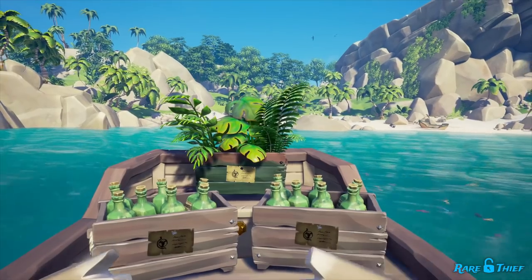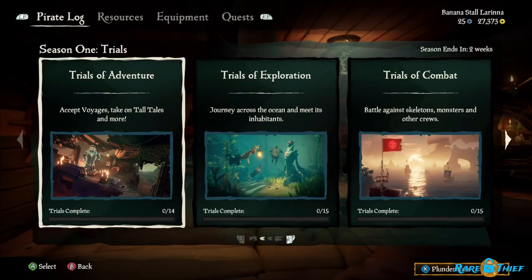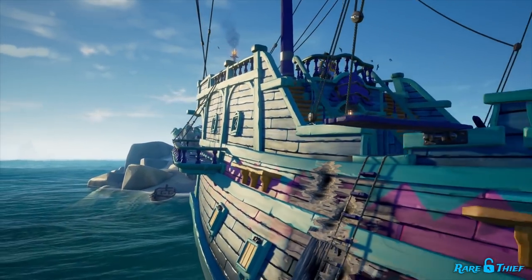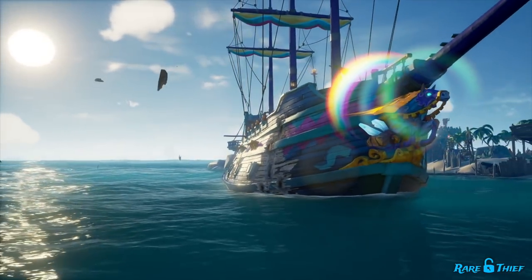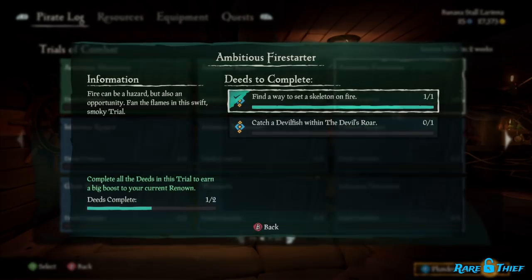For each Deed and Trial you complete, you will receive renown, and you will also earn renown when the entire trial has been completed. You can view all available trials in the Pirate Log in-game, where you'll find four categories: Adventure, Exploration, Combat, and Sea. Similar to renown actions, Deeds and Trials reward different levels of renown based on their difficulty tier — Epic rewards the most, Grand rewards less, and Swift rewards the least.